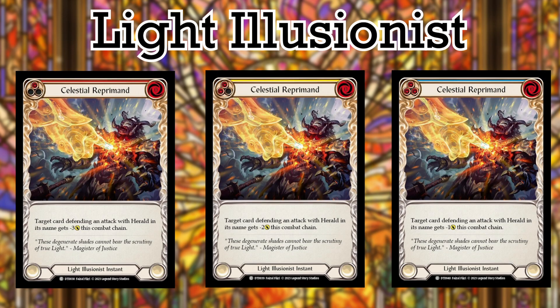Next, let's take a look at Celestial Reprimand. Celestial Reprimand works much like Blinding Beam, except it's free. It will make a card defending an attack with Herald in its name get minus 3, 2, or 1 respectively, and that is pretty good if you need to get around poppers. But there aren't too many decks that run a ton of poppers besides Brutes and Guardians, so it is just best to skip this one unless you have a popper-heavy meta at your locals.